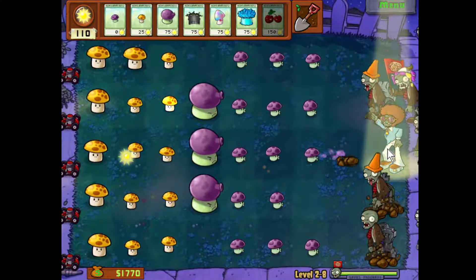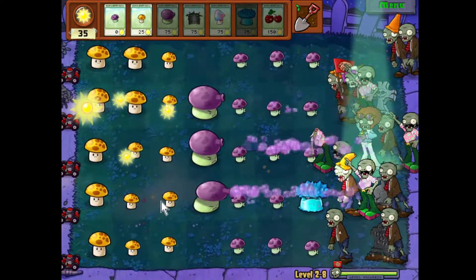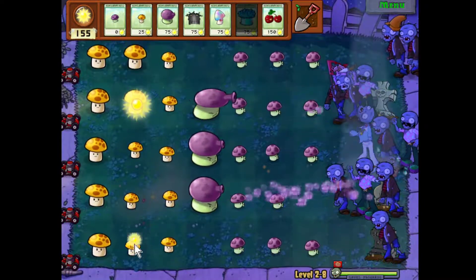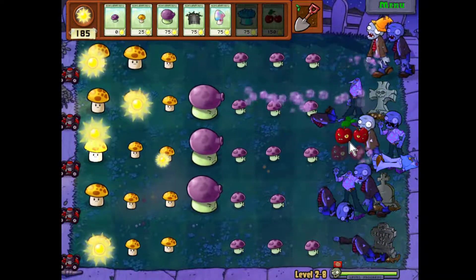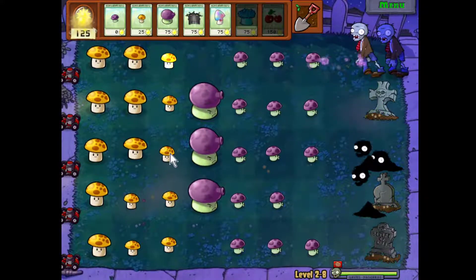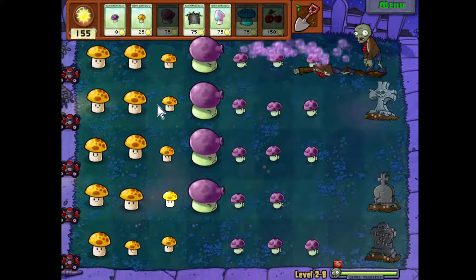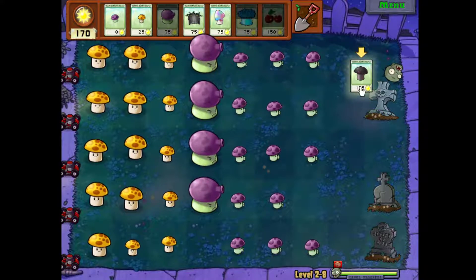I could have frozen him before they all came out of the grave — I wanted to see him again. I like to take out multiple rows with the cherry bomb. No coins — it's being stingy with the coins all of a sudden. Let's take this last row out here and hurry up and die, we've got other things to do.